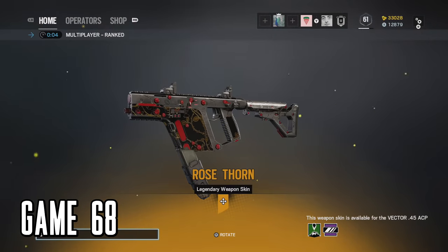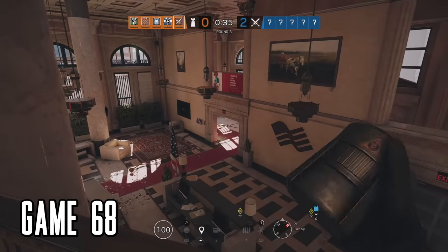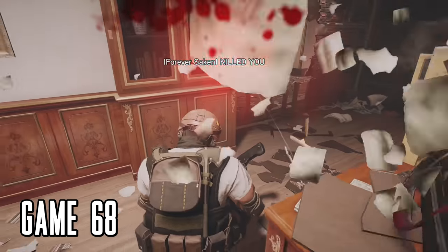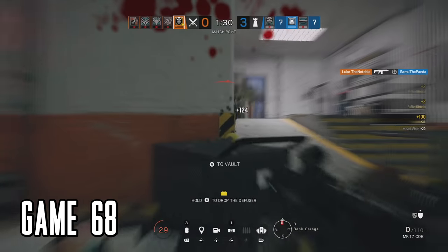Getting some good stuff on game 68 — that's for Mira. Playing bank though and I don't know how to use Mira on bank, so I chose Jäger. It didn't exactly go great — we lost the first three defensive rounds. But it's probably a good thing this game's over quick, because the next one's a good one.